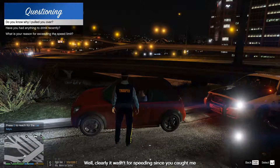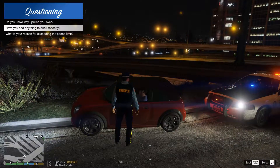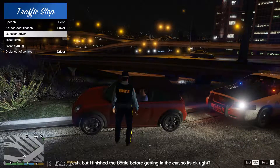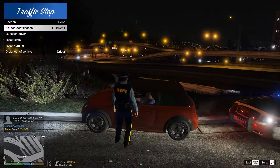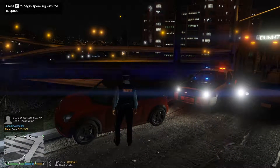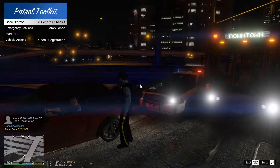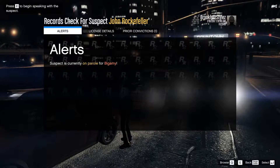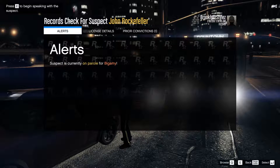You know why I pulled you over? — Clearly, it was for speeding since you caught me. Have you been drinking? — Yeah. Okay, so he has been drinking as he said. Can I get some ID? It's going to be John Rockefeller. Suspect is currently on parole. Bigamy — so he's on parole for bigamy. He has a suspended license.